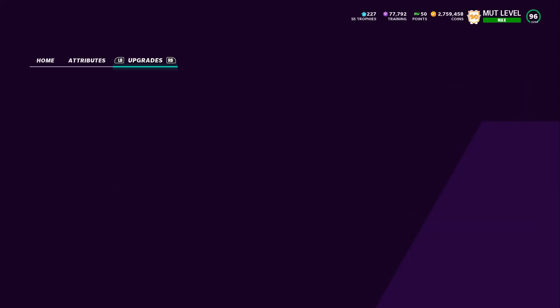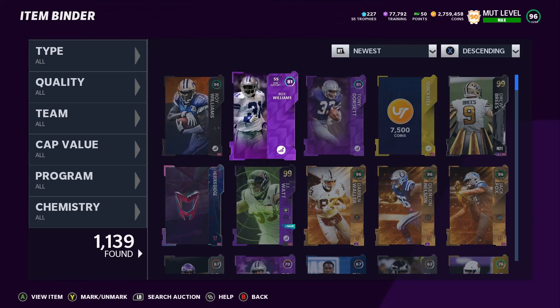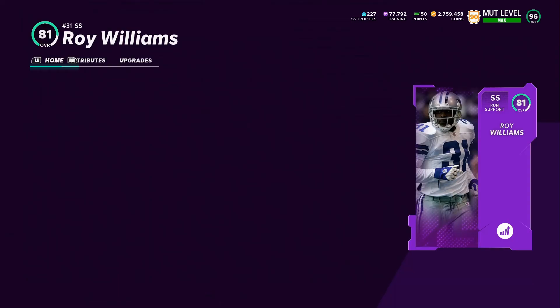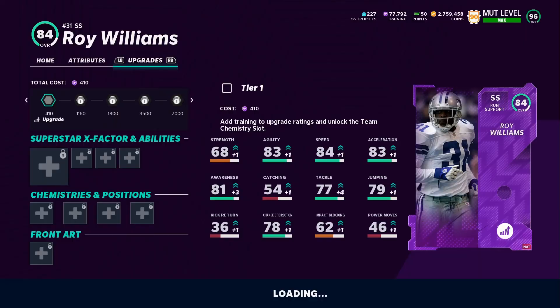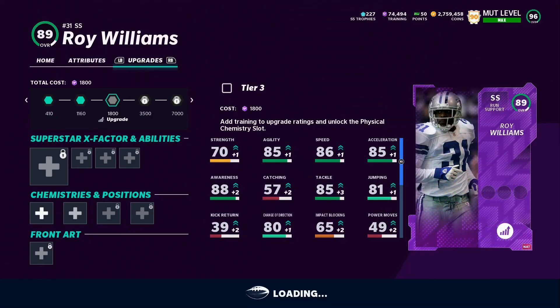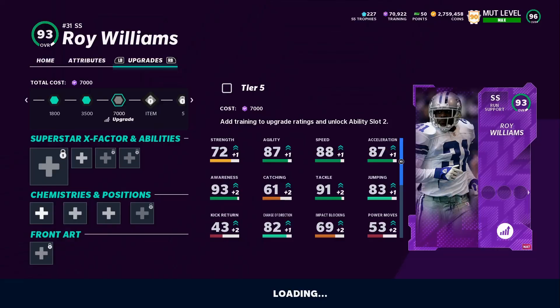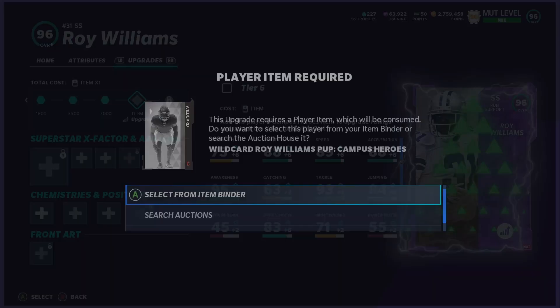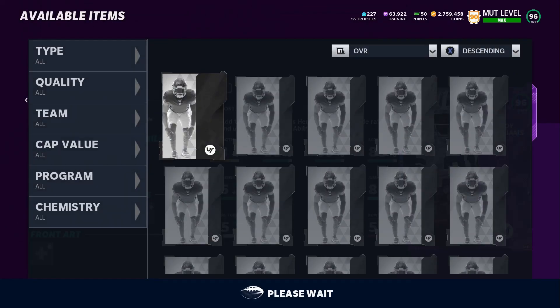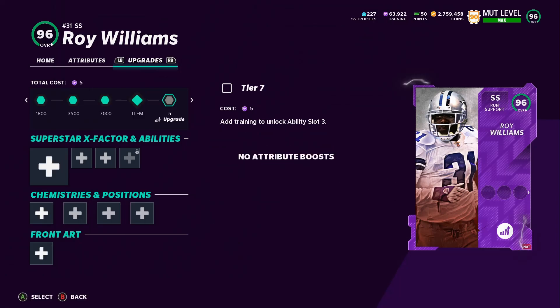Now we're going to the next one — he's a 91 overall. Let's go to the strong safety Roy Williams. Honestly with blue cams and everything, I'm assuming he's going to go to a 99 overall, which would be good. A lot of them go up three overalls so that wouldn't surprise me. I'm actually happy they're giving more players power-ups — I know some players haven't got power-ups that people want but eventually they'll come. He's in the lineup so we've got to take him off first.